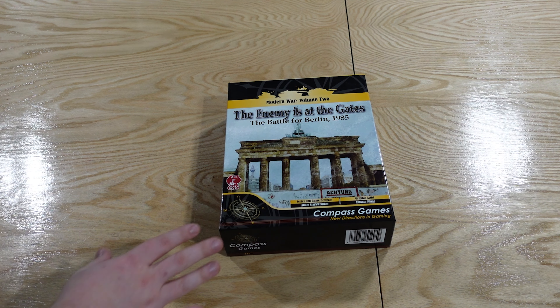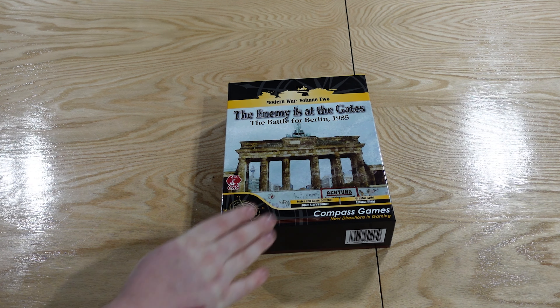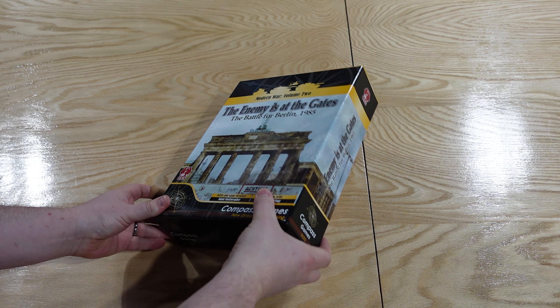These are big grand tactical style games. The Enemy is at the Gates is a massive game — you do need a lot of space to play the whole thing, however there are a lot of smaller scenarios within it. It's a 1985 World War III, Cold War gone hot hypothetical. Series designer Adam Starkweather also did this particular volume, and it is huge.